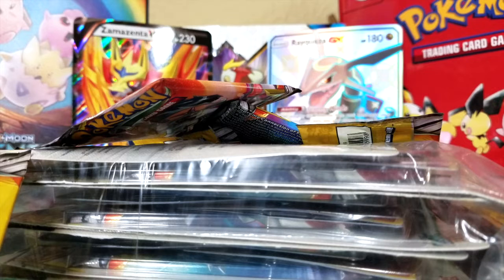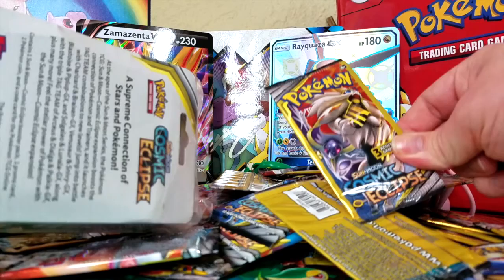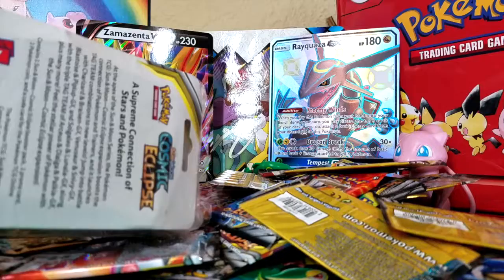The biggest opening we've ever done. We've got 12 different full-size booster packs including these awesome Cosmic Eclipse blister packs, and we have 50 of the 3-card Dollar Tree Cosmic Eclipse little mini booster packs. So this is going to be a huge opening, so I think we should just go for it!